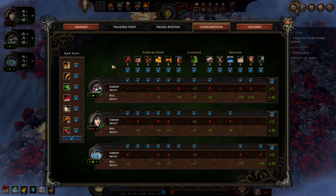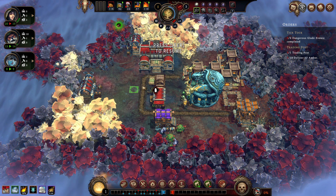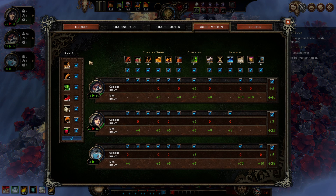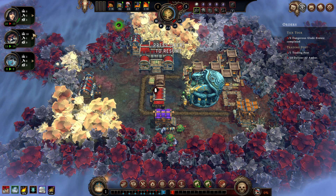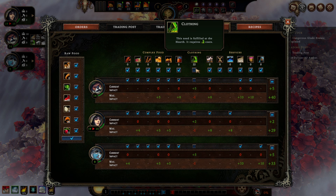Number four is consumption control — a wonderful tool that is really, really important to master. Whenever you have access to a processed food, for example jerky, when you have that jerky in production, check out what materials you are currently using and then forbid the basic raw food from being eaten. This way you ensure your folks don't waste raw ingredients when complex food multiplies food value and gives a resolve bonus. This is the only way to control what they're eating.